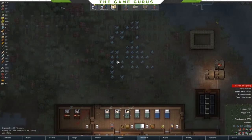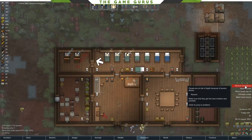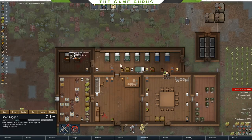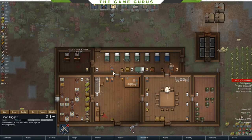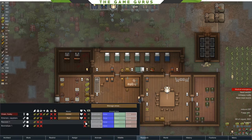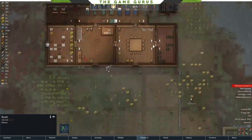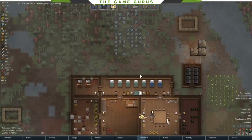One thing you can do on caravans — you can bring bed rolls, chop down trees and build beds. But basically, you always want to bring medicine on your little journeys. I should have brought some medicine there; I was a little cocky. I didn't really think I needed it for an early game refugee quest, but I probably should have since I have 180.